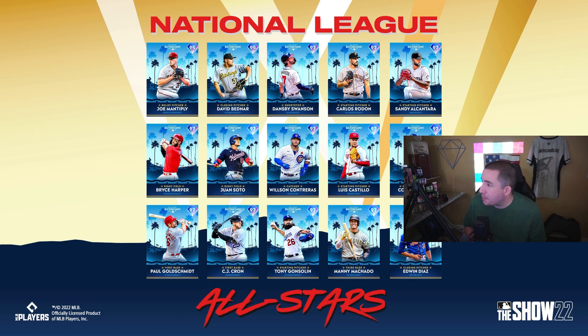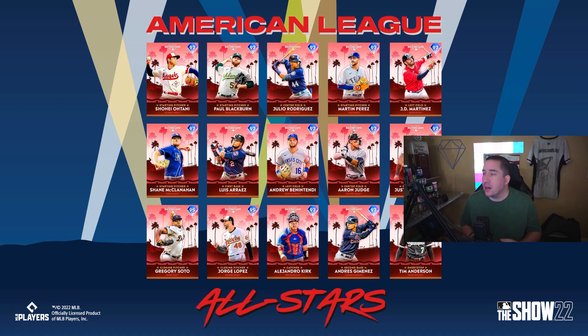For the last division in the National League we have Paul Goldschmidt, CJ Cron, Tony Goslin, Manny Machado, and Edwin Diaz. Edwin Diaz could be good out of the bullpen — we definitely need more bullpen arms. If you don't have a first baseman, Paul Goldschmidt or CJ Cron are options, but my main two picks from this division are Manny Machado and Edwin Diaz.